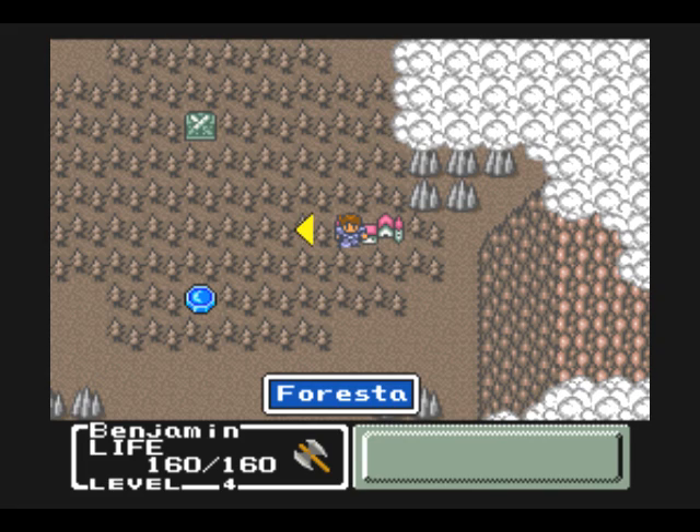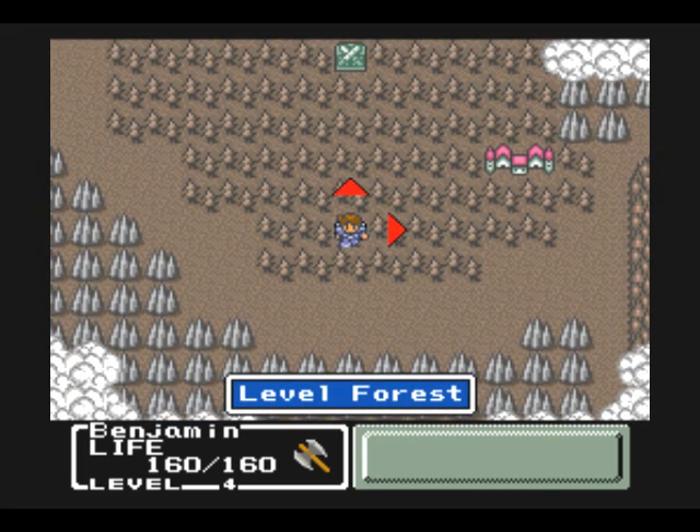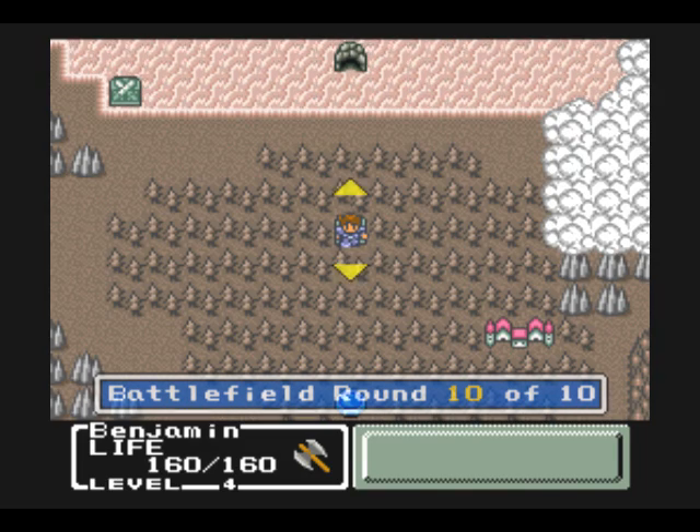Okay, we're all set and ready to go. One thing I forgot to mention about the world map — there's no wide open exploration. You can only go directly from one area to the next. That's what those little arrows mean — they tell you where you can go. This is a battlefield, but I'll explain that soon enough.